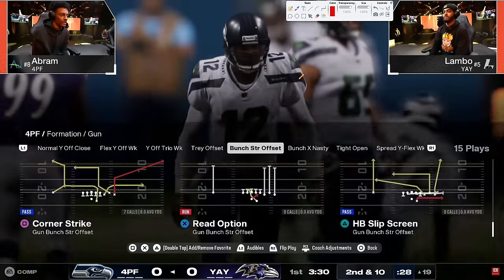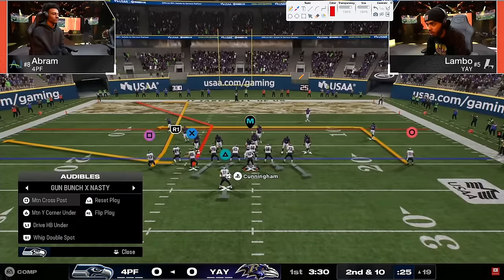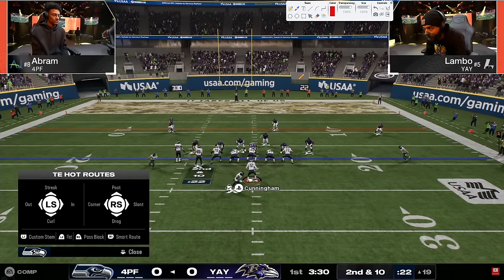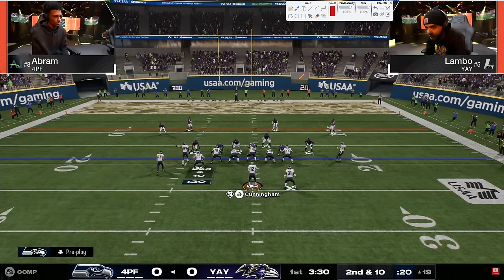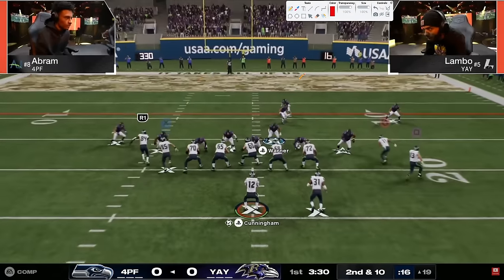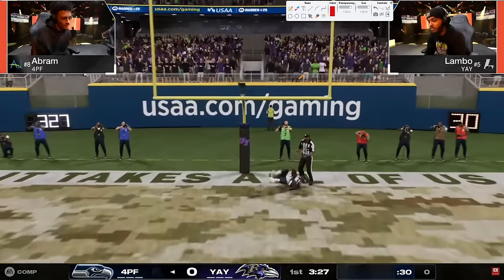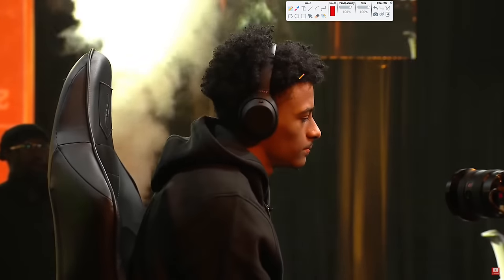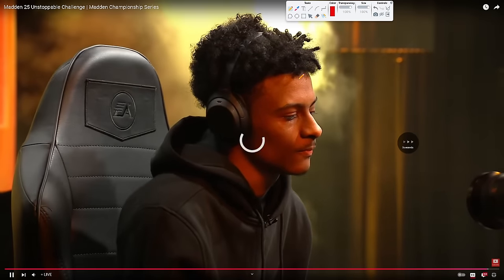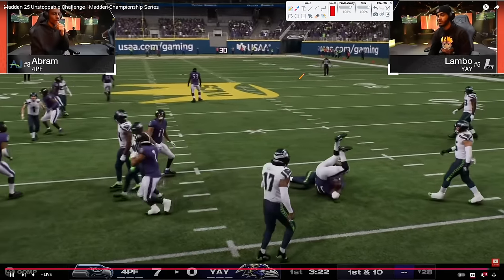You're going to have to make these reads very quickly because the 3-4 odd blitz - a lot of people have kind of left 3-4 odd, but it's a lot better now because the linebackers are getting faster every week. These linebackers are now screaming in. That's a great read by Abram - same switch stick that Lambo did the play before where he almost threw a pick - and he makes him pay for it with a touchdown on his first drive, getting on the board early.